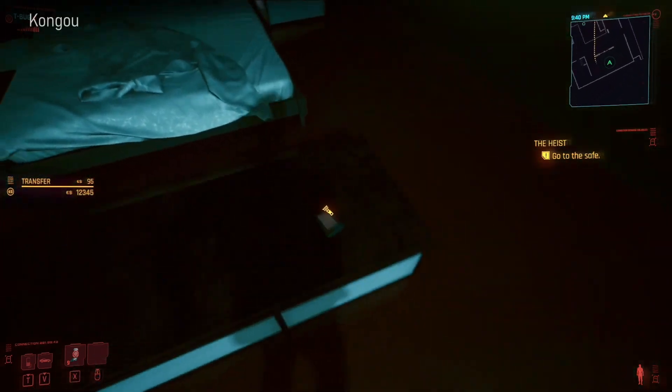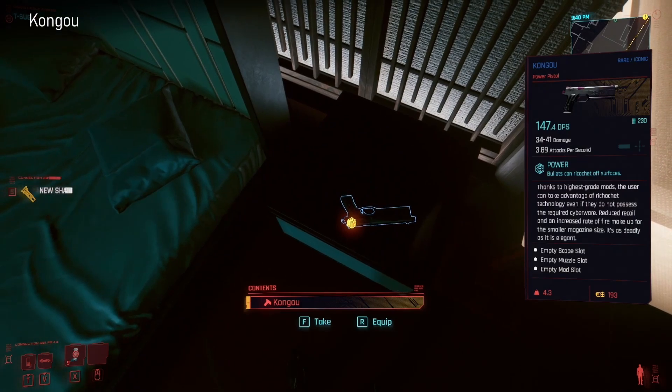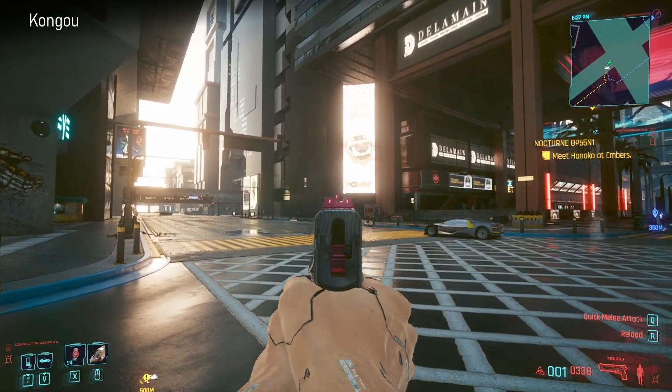This one is very early on in the game - before you get Satori, when you first enter Yorinobu's penthouse suite. If you go around his bedside table you'll find his pistol there. It's called Kongu - I'm not sure if that's pronounced right. Make sure to nab it then - very much in the same kind of vein as Dex's in style.